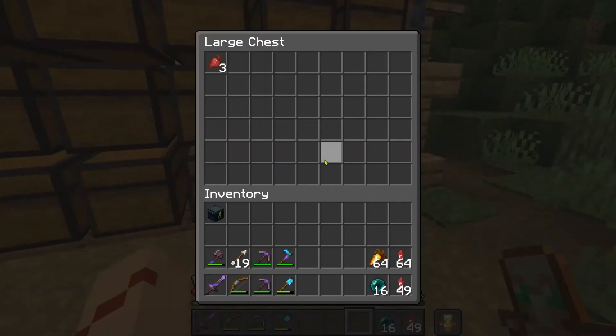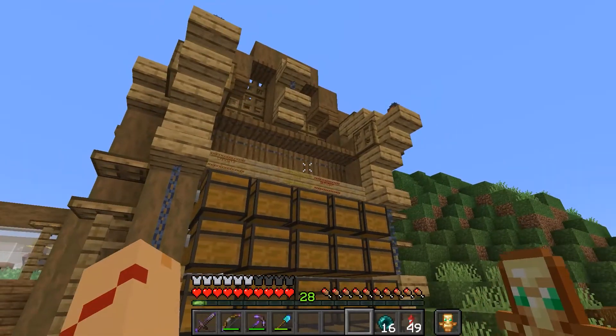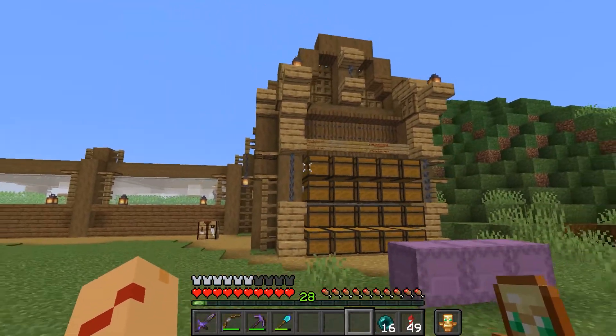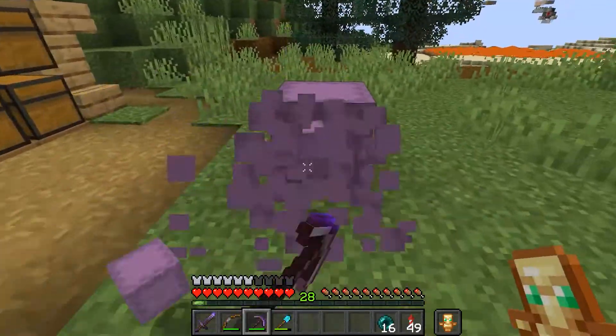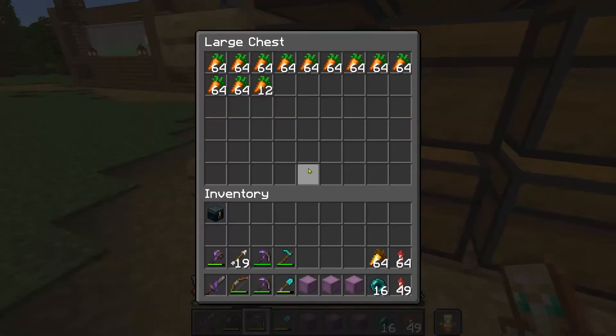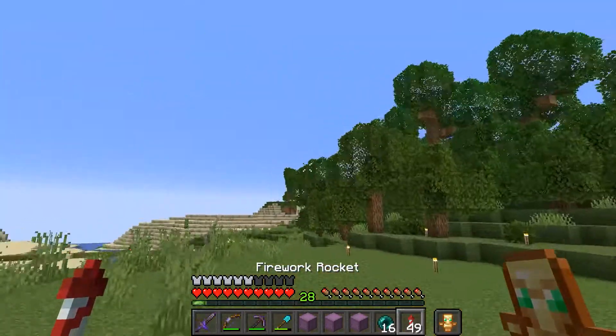We'll need beetroot and bone meal - we have an infinite supply right here in this beautiful little package. Now let's top up our supplies as much as possible and trade with some villagers.